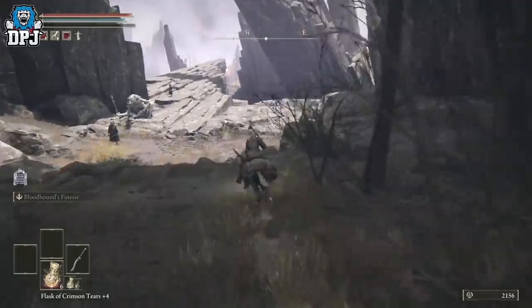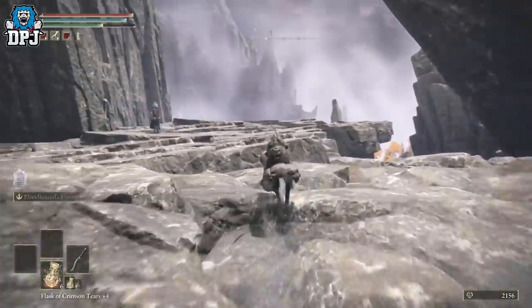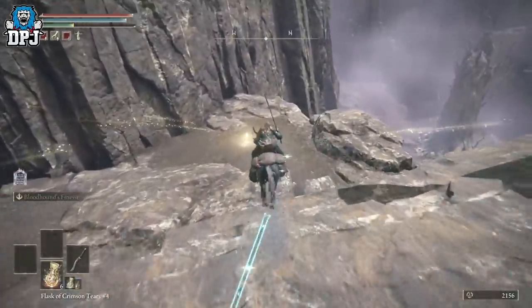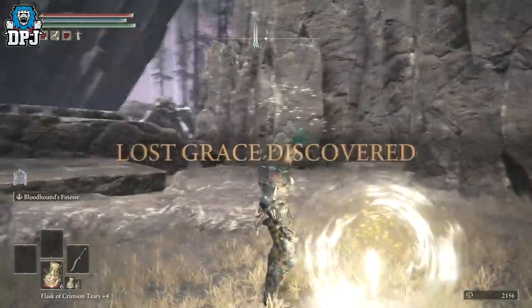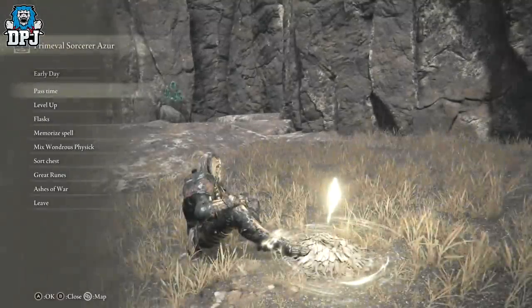Don't worry about that. Now you see the boss there on your left — run past that dude if you can. If you're quick enough, jump off here and activate that grace site. So if you die, you're good — it doesn't matter, you'll go back there. Now if I sit down — so we're good.